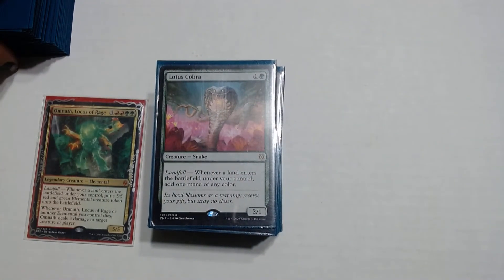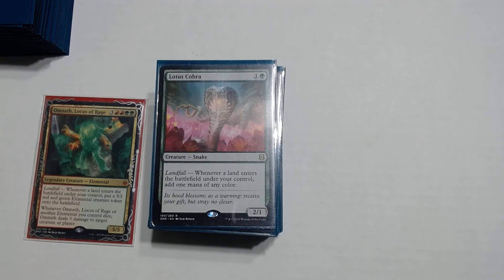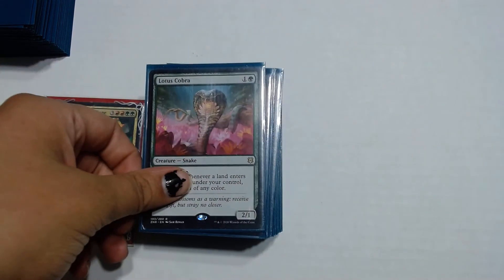Lotus Cobra is a 1 and a green with landfall — whenever a land enters the battlefield under your control, you create one mana of any color. This creature's pretty cool because you have all these fetch lands coming into play and it just triggers so much mana production, so you just ramp easily.